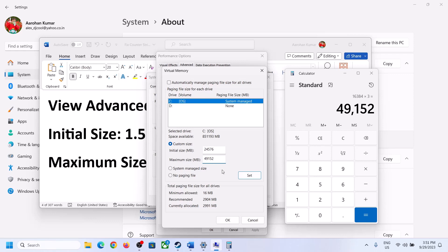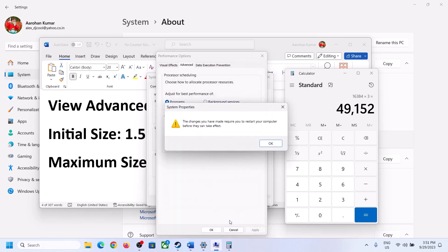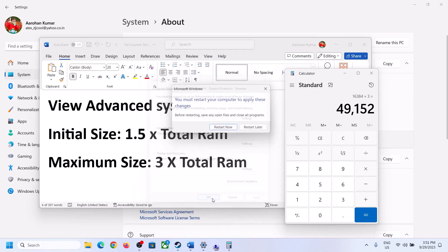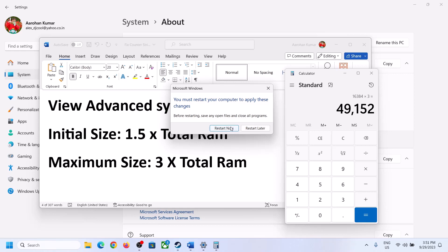Click on Set, then click OK. Click Apply and OK. Now restart your computer — make sure that you restart after this.